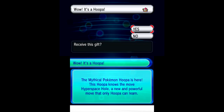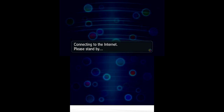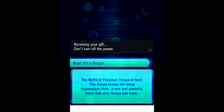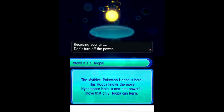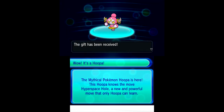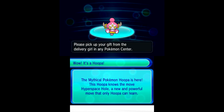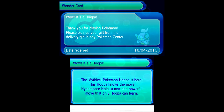It's searching for a gift — and there you go! The mythical Pokemon Hoopa is here. Hoopa knows the move Hyperspace Hole, a new and powerful move that only Hoopa can learn. This is a code anyone can put in, but be forewarned — you have until Sunday to input it. We have Hoopa at last! I'll see you guys in a bit when we get both Dark Rai and Hoopa.